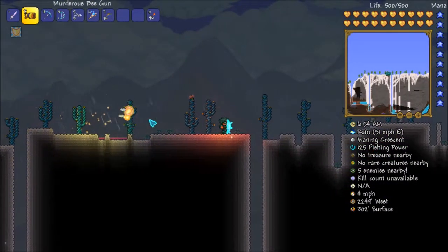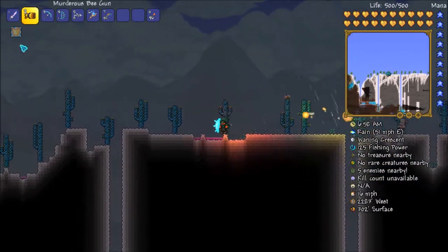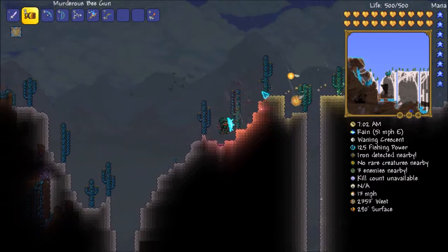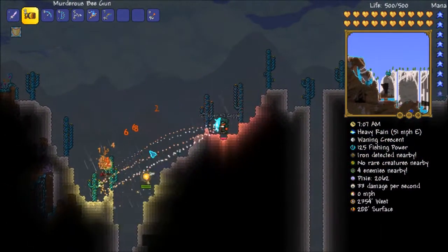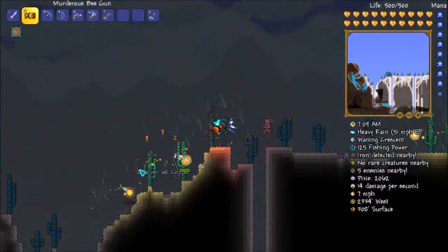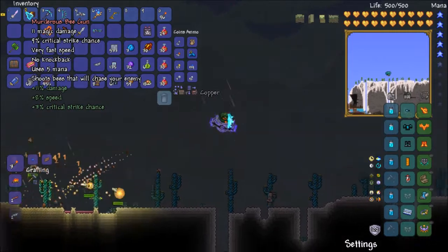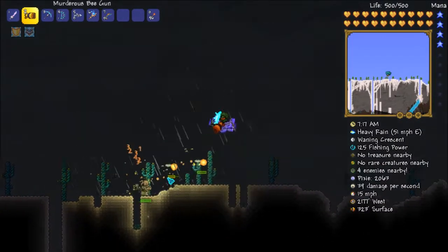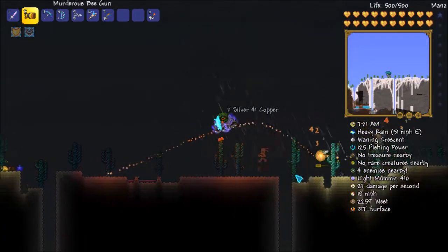I've found some pixies and some mummies it seems. I'm going to try and not let them touch me, otherwise my solar shield or blaze is going to help me. So let's fire. As you can see, they swarm them by quite a bit. It does a fair amount of damage as well — it's murderous, has 11 magic damage. Not a bad item for a starting weapon.